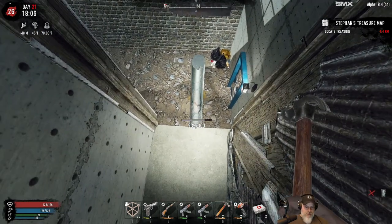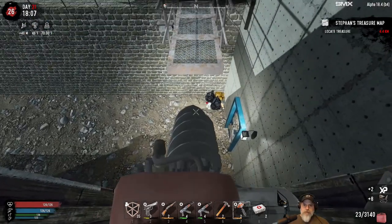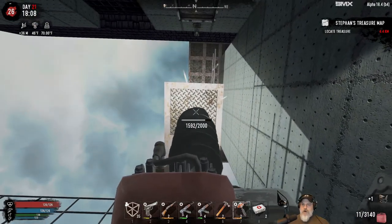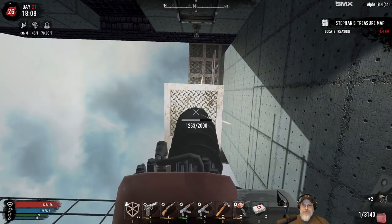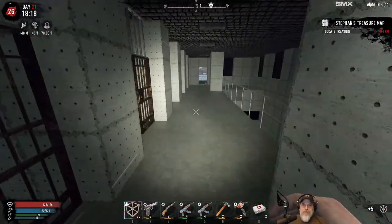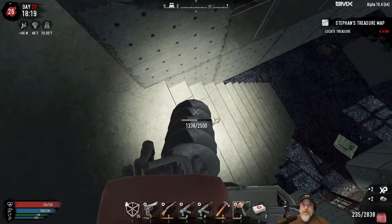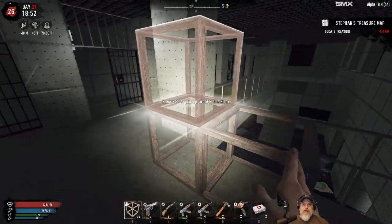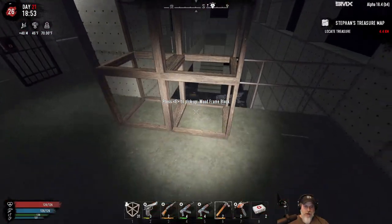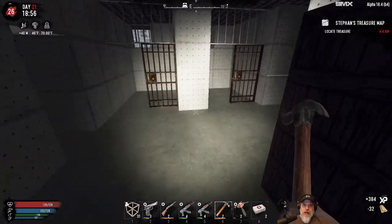That needs to go too, doesn't it. Probably don't need to take this out but let's just do one more, just to be on the super super safe side. Okay, that side should be secure now. We still got to get these stairs out of the way to further discourage the AI from thinking they can potentially come this way. Let's just wall this off with some wood blocks.